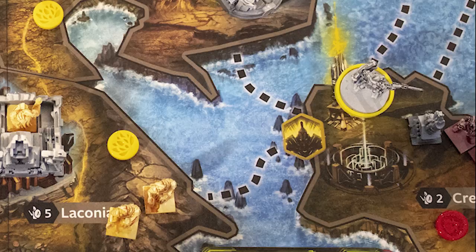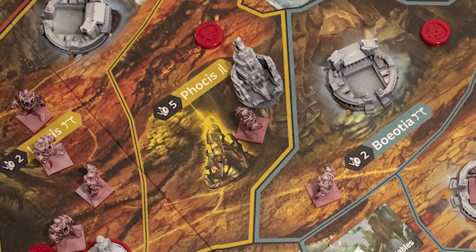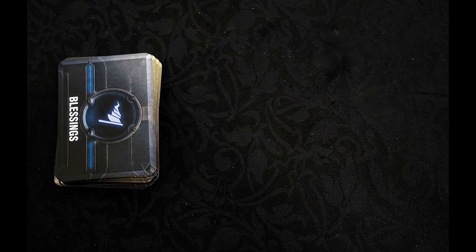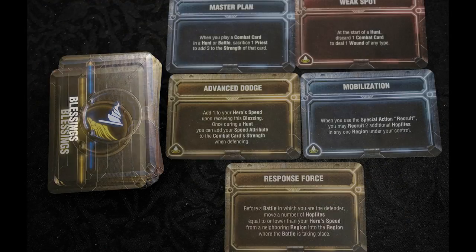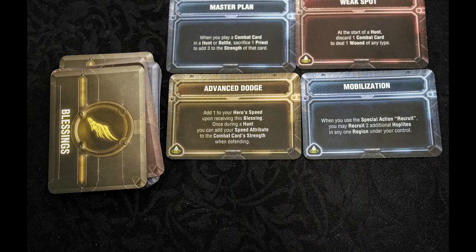Usurp allows your hero to take over a region as long as they have the favor token of that region. Favor tokens are gained for completing quests and killing monsters. Build Temple allows you to place a temple in a temple region, which may trigger a blessing draft — you draw a number of blessing cards equal to the number of players plus one, choose one, and then pass them to the next player until all players have chosen one.